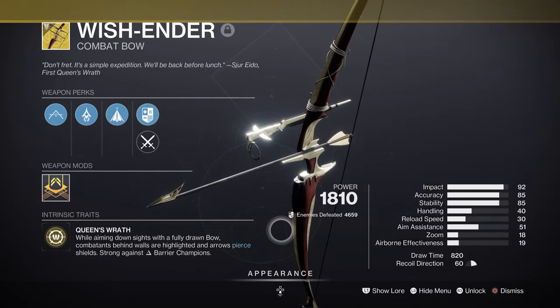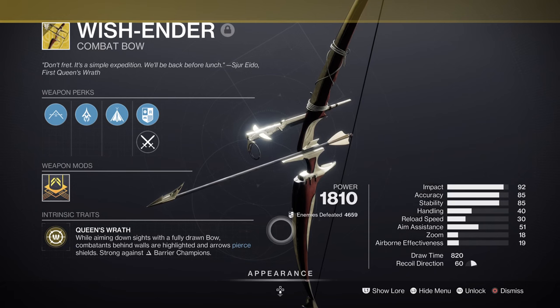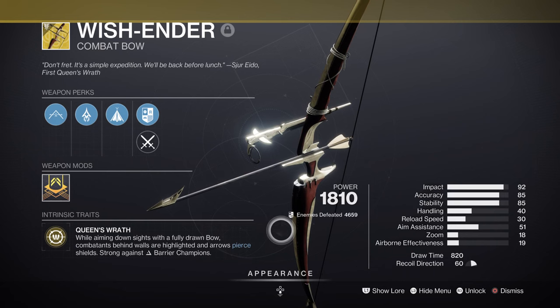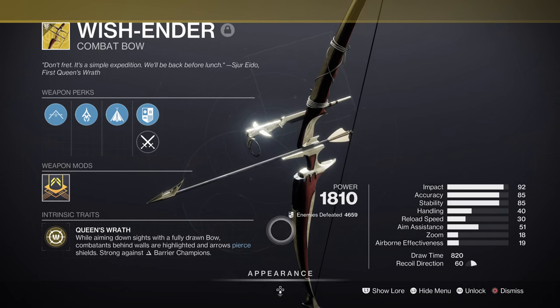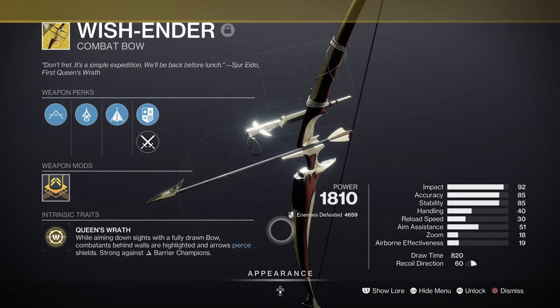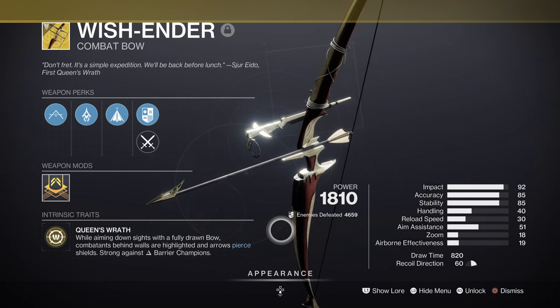For weapons, we'll be using Wish-Ender, the exotic bow. It is exceptional for endgame content involving tough enemies — 90% of the time you'll see players using the bow in GMs, as it provides good damage, anti-barrier capability, good range, and great effectiveness against a multitude of targets. When used for a Tether Hunter build, it makes for one of the best combos to maximize efficiency. Wish-Ender and the Monarch are also secondary options, but Wish-Ender is best for raw power.